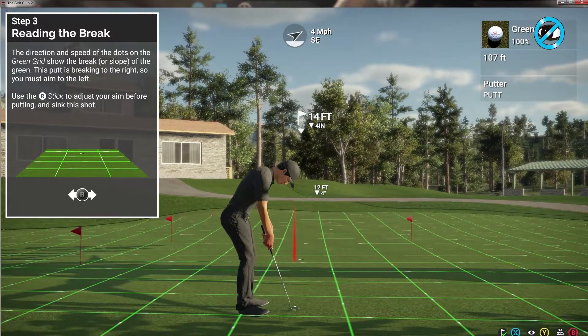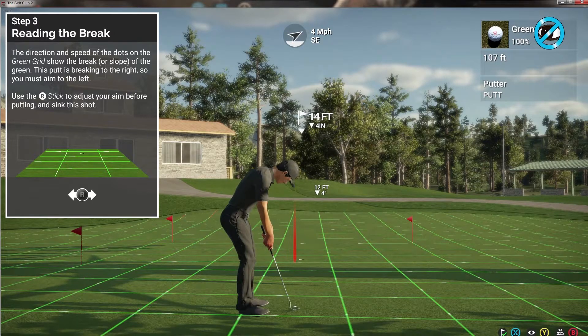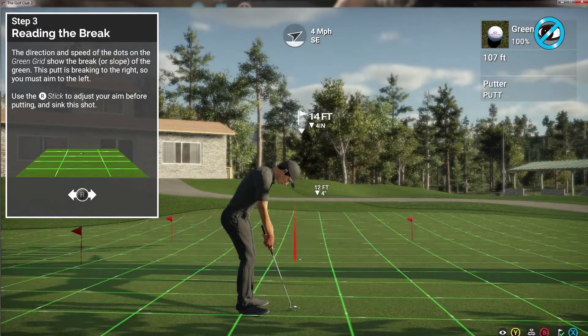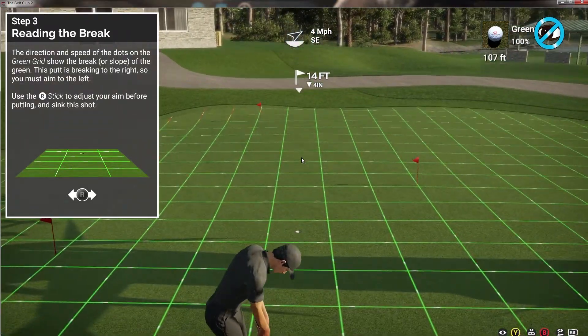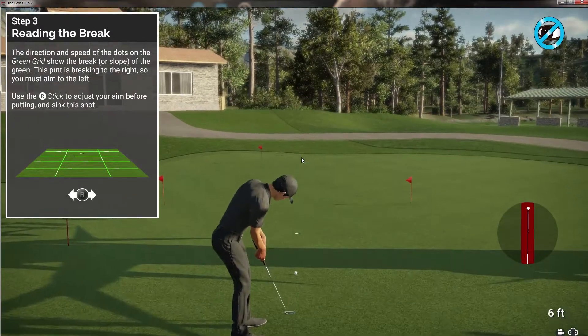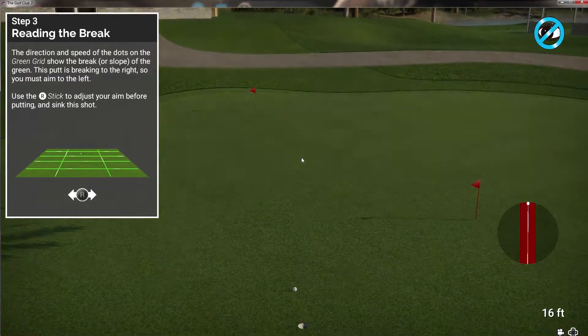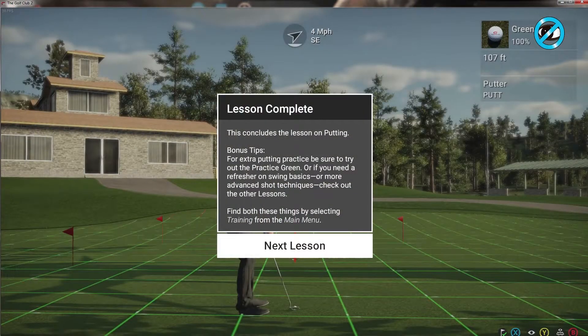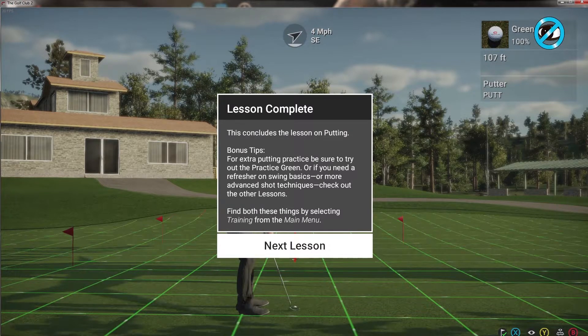Those moving dots on the grid are telling us that your putt is going to break to the right, so you're gonna have to aim to the left to compensate. Use the aim stick to make adjustments before putting so that you can drop this one in the hole. I'm gonna move it a little bit to the left of the hole. Even if you look at this angle, it doesn't leave an indicator there - they need to work on that. Now you're ready to tear things up on the green. Be sure you get some putting practice in on any unfamiliar courses, especially before a big event.